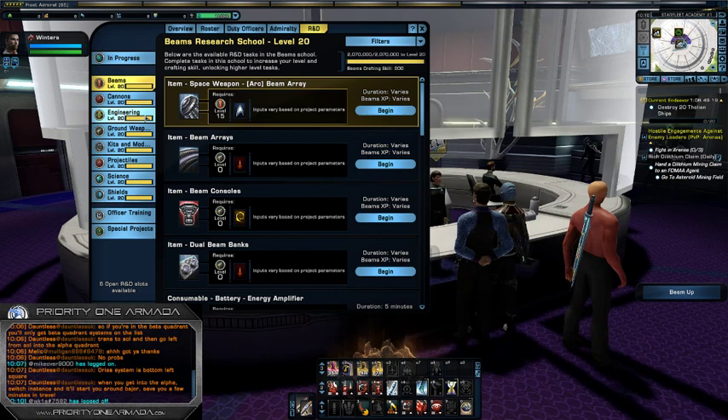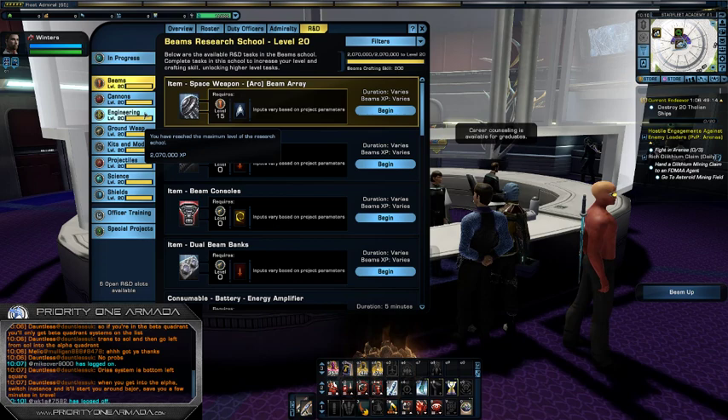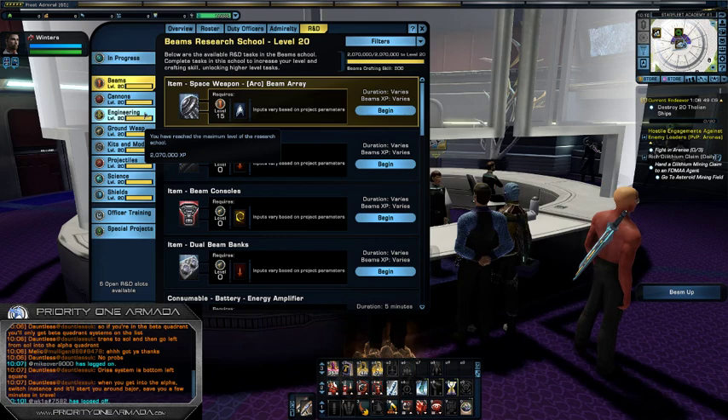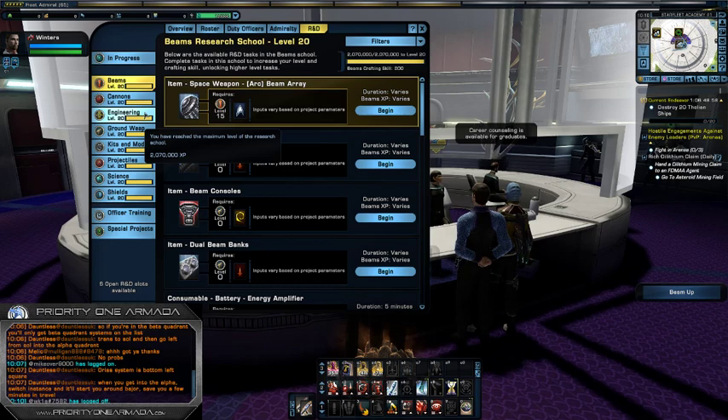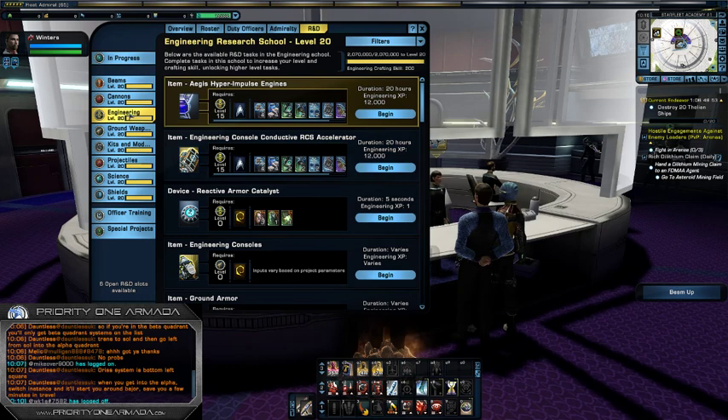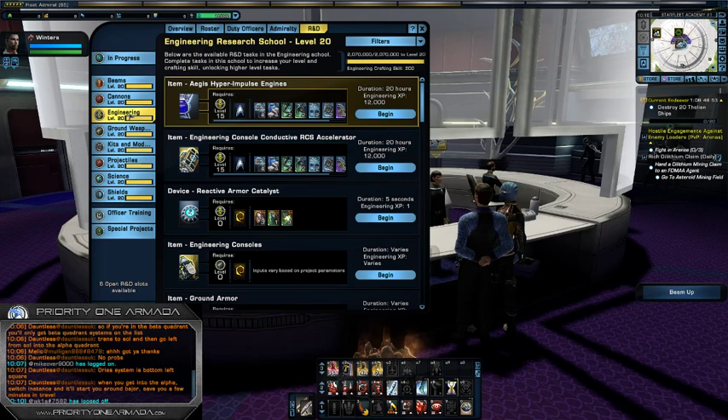Some of you may be aware of the Aegis set. At one point the Aegis set would have been like the meta in the game. There's nothing wrong with the set — it's pretty good, and it can get you going until you can finally afford your high-end reputation or fleet gear for your final build. The Aegis set comes from crafting. If we click on Engineering we get the Aegis Hyper Impulse Engines; if we click on Science we get the Aegis Deflector Array; and if we click on Shields we get the Aegis Covariant Shield.